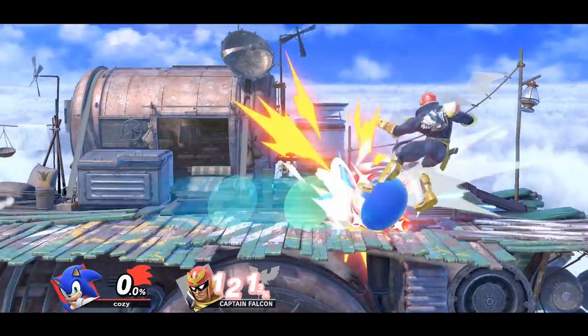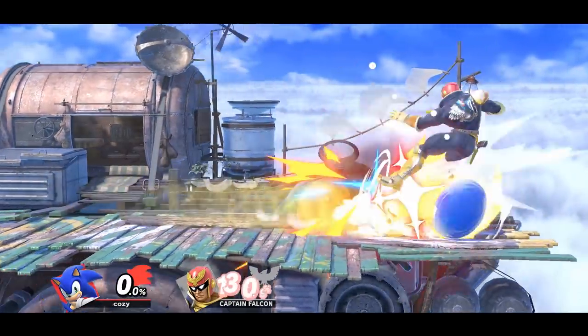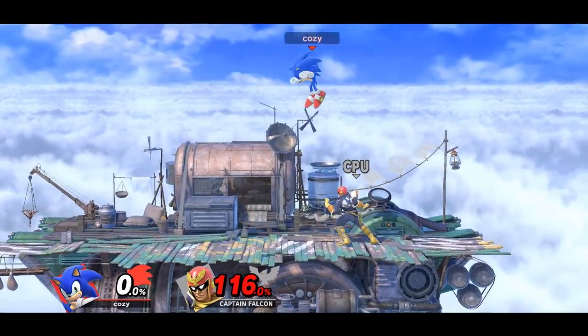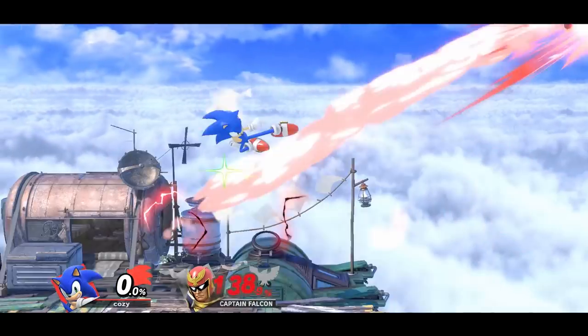With Sonic, you can use a spin dash, which can true combo into a double jump forward air for an efficient kill confirm. Sonic can also land with the last hits or sour spot of neutral air, which can then be followed up with a back air for a second kill confirm option.